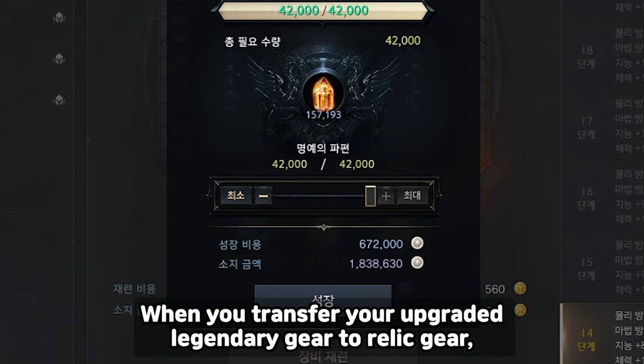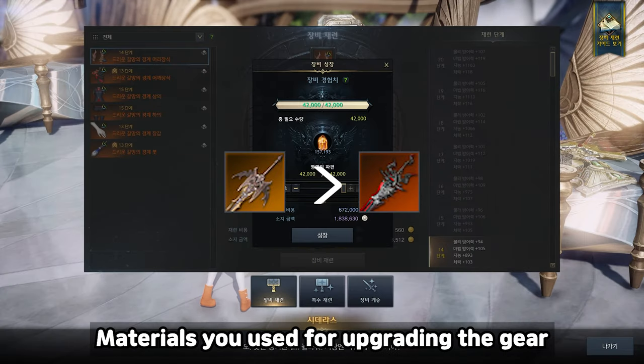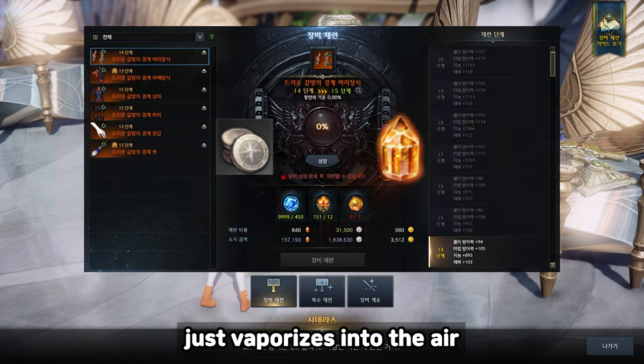When you transfer your upgraded legendary gear to relic gear, the relic gear is not upgraded. The materials you used for upgrading the gear just vaporize into the air.